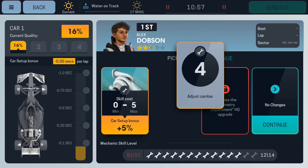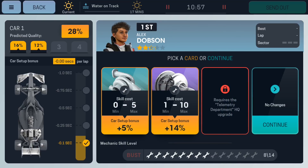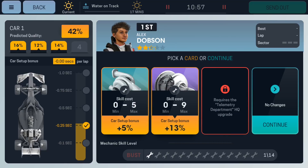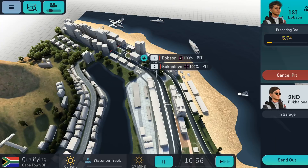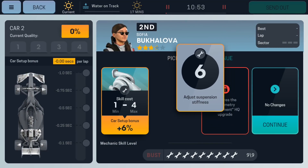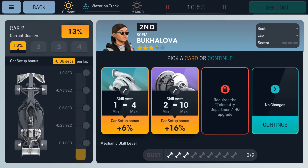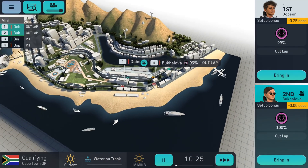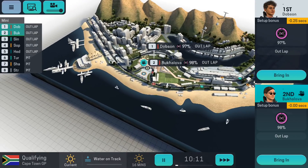The setup card game is awesome. I really enjoy it — it's obviously a bit of luck, but I enjoy it. I'm thinking, am I going to risk it any further? No, I'm not. I'm going to leave it and go with the ultrasoft tires. We've only got nine mechanic bars here, so we'll go with that. I don't want her to run into a failed setup.